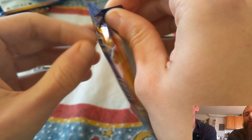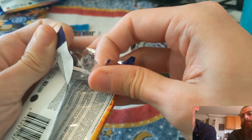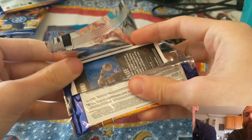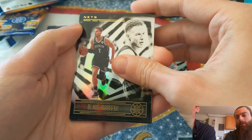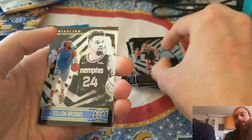We still haven't hit LaMelo, Edwards, or Bane. We did get Halliburton though — he's probably third on that rookie ladder, potentially in the same tier as Bane. Bane's been playing out of his mind, and the whole Grizzlies team has been great.